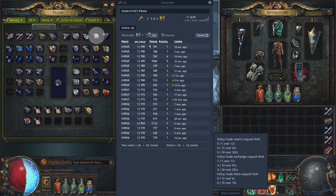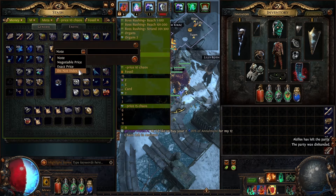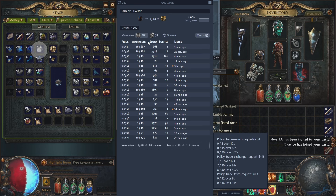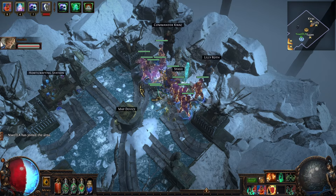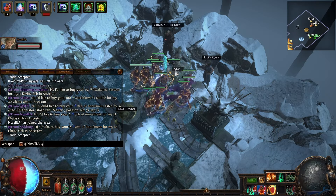Gem Cutter Prisms - how much are they in bulk? About 1.5 per 10. Let's go 15 for 10. For Chance Orbs, I usually don't sell them - I convert them to Scours so I don't have to buy Scours. I'll show you how to do that in a moment. Selling the two Annuls in a single trade and we're done with those.